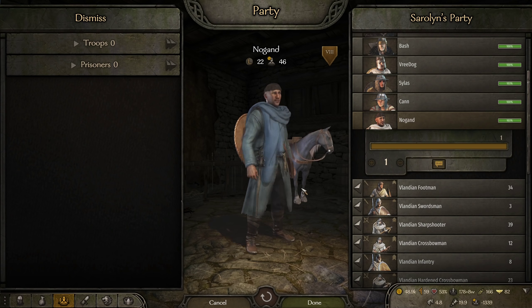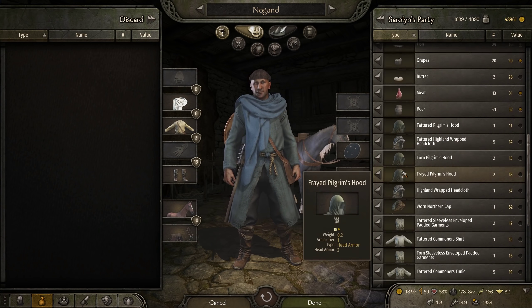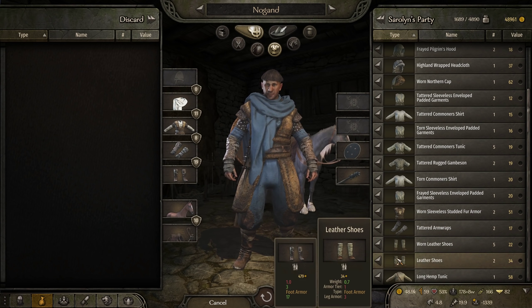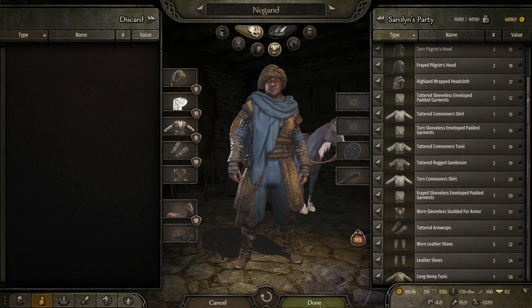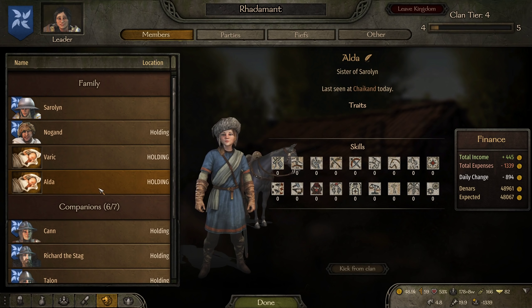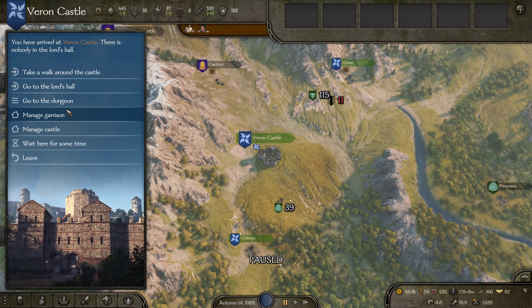We're going to have to equip him eventually. I did just kill a bunch of looters so it's possible we have some equipment for him. Some studded armor, guarded hand wraps — his shoes are actually okay. Checking my clan tab: Varric and Alda are safe and sound in the city. Noggin's with me. I do have one more companion slot but I'm not ready to fill that yet. Varon Castle has no one in the garrison and there are still building projects queued up.